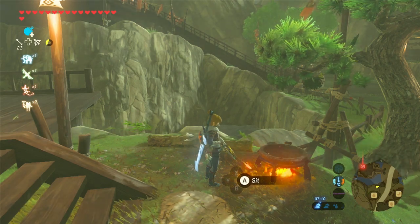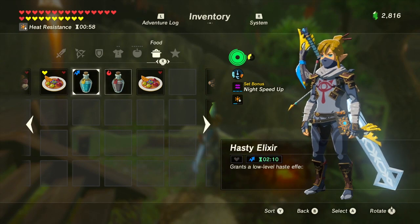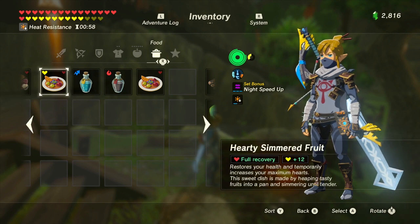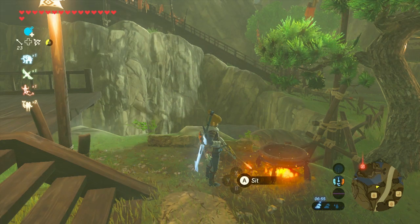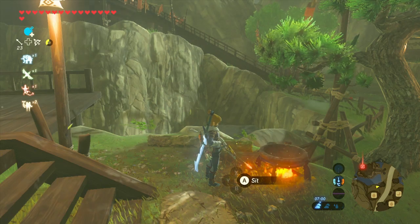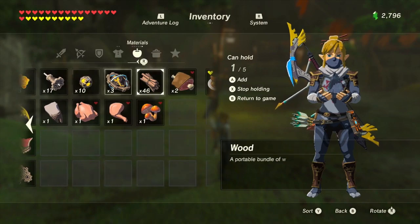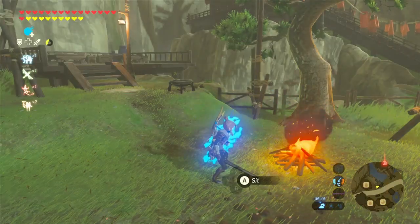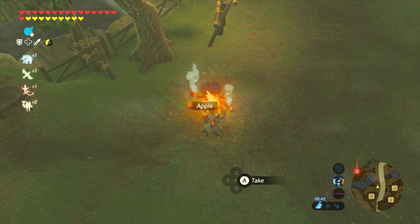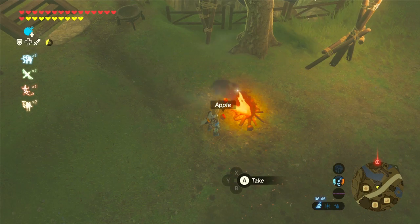In general, there are three types of dishes you can make in Breath of the Wild: basic ones that only restore lost hearts, elixirs that only give you a buff, and status dishes that both restore your lost hearts and give you a buff. To cook food, you will need a fire and a cooking pot, which can be found in towns, stables, and enemy camps. If you need to start your own fire, you can drop wood and flint on the ground, then simply hit them with a sword to ignite. You can also roast food directly on an open fire, but this yields inferior results to using a cooking pot, so always use a pot for cooking.